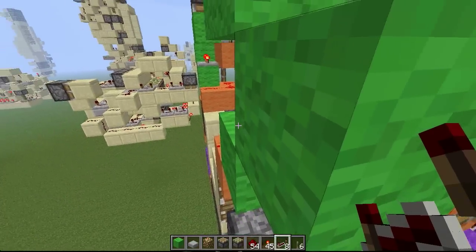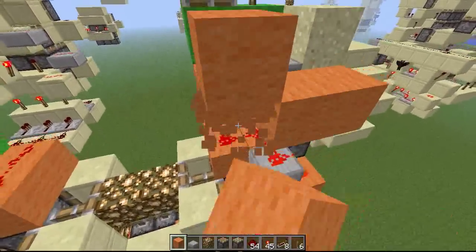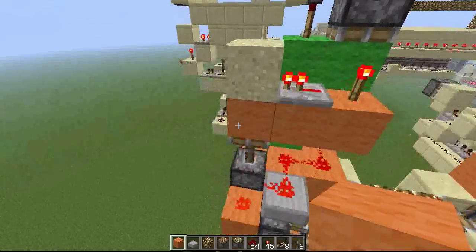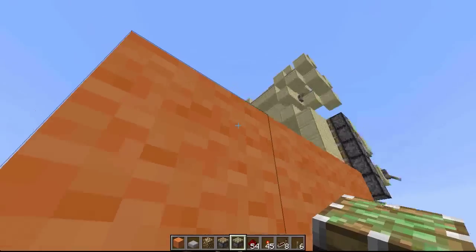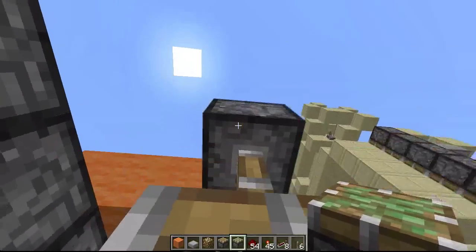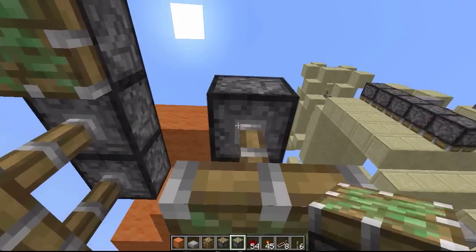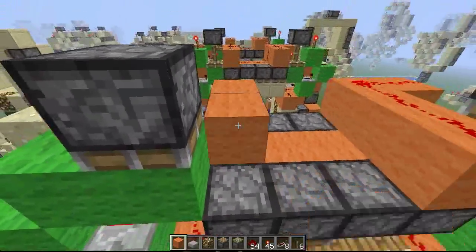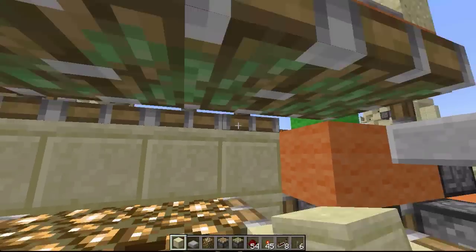Then you want a piston here and a repeater here set to 4 as well. We are nearly done. Now to wire up the very top pistons, you can choose which side you want to place the dust on — I'm going to place it on this side. You can place your piston like this, then you want some blocks like this and dust above them. Now finish off the rest of your door blocks and you should be done.